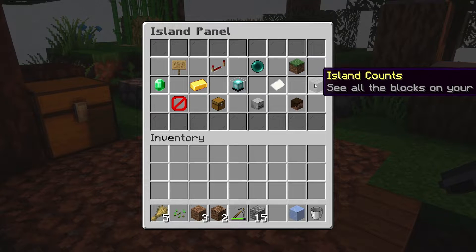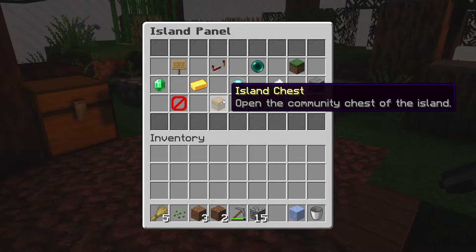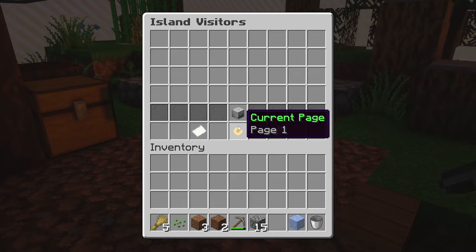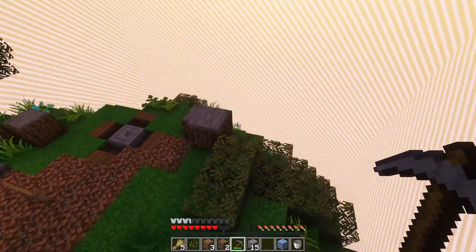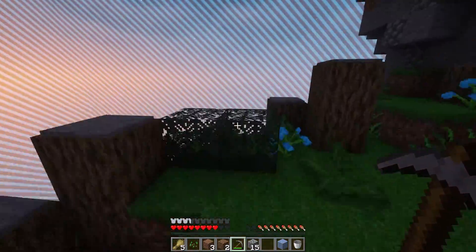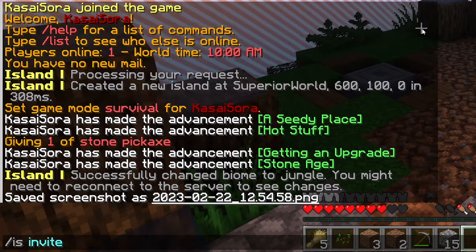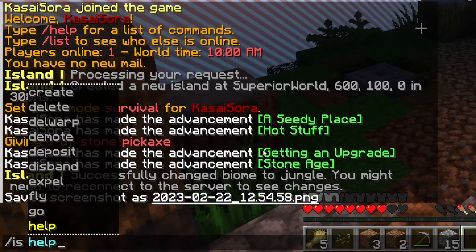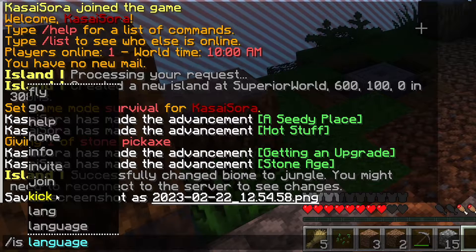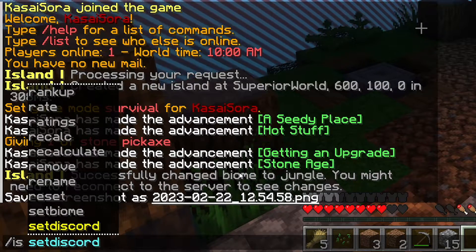Then we got island counts to see all the blocks on your island, island disband, a community chest for your island, island visitors where you can manage visitors and remove them or put them in other groups, and island members. By default, there are lots of options. I'm not going to show all the commands because there are many, but most are straightforward — like /is invite, /is balance, /is border, /is delete, /is set warp, /is fly, /is kick. Through the panel, you can pretty much do everything without needing to use commands a whole lot.